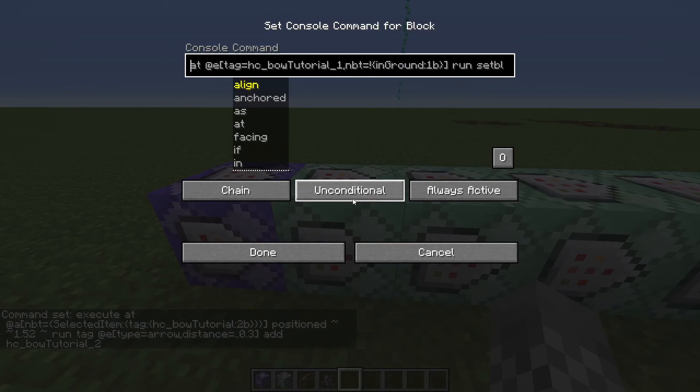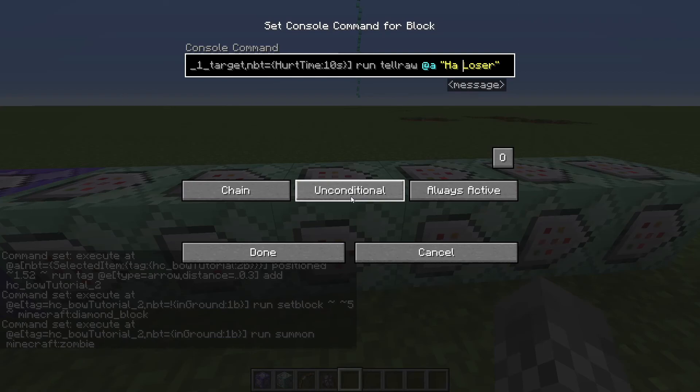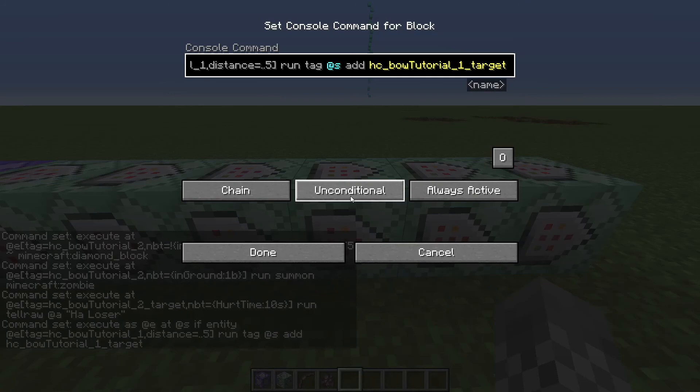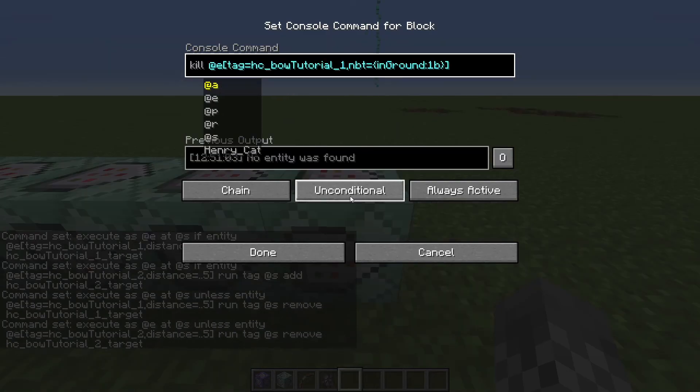Second command block — only one place to change it, pretty close to the beginning. It will say 'tag equals hcbow tutorial 1' — change that to 'hcbow tutorial 2.' Similarly in the third command block, change that 'hcbow tutorial 1' to a '2.' The fourth is basically the same thing — there's an 'hcbow tutorial 1 target,' just make it '2 target.' In the fifth command block, you need to change '1 target' to '2 target,' and also earlier back change 'bow tutorial 1' to a '2.' Sixth is basically the same as fifth — change this '1' to a '2,' and this '1' back here to a '2.' And in the last command block, there is only one '1' which needs to be changed to a '2.'